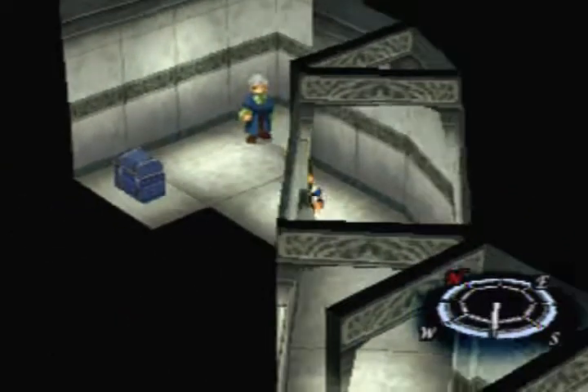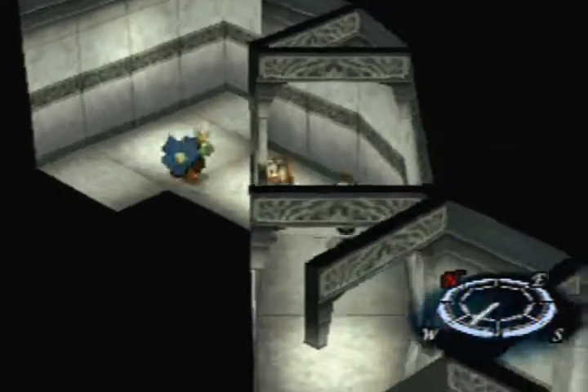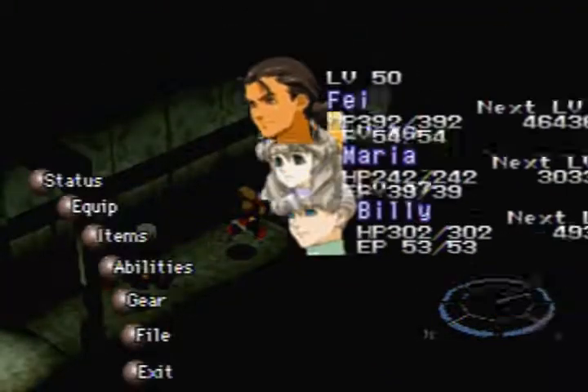Rosa Soul DX. Oh, what else we got here? I almost missed it — Aqua Soul DX. So this probably wasn't super worth it, but maybe this is. Ruby Helmet, okay. Let's see how powerful the Ruby Helmet is.